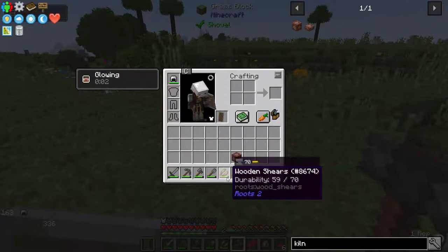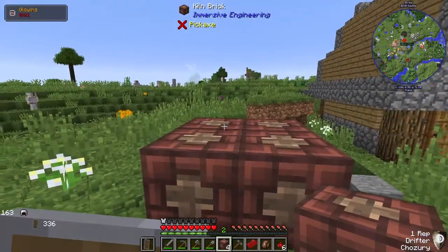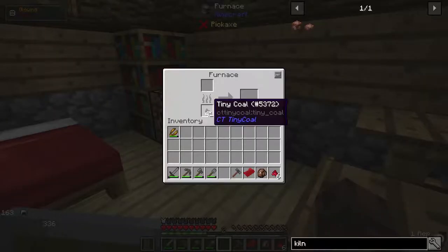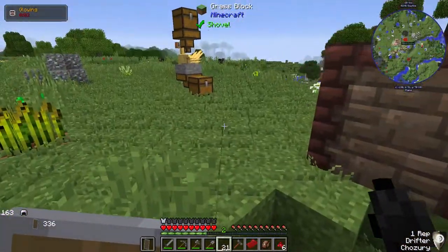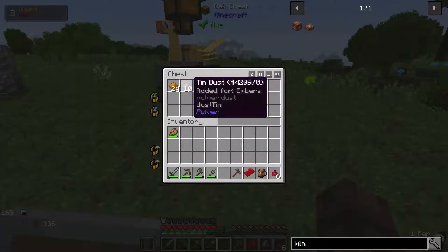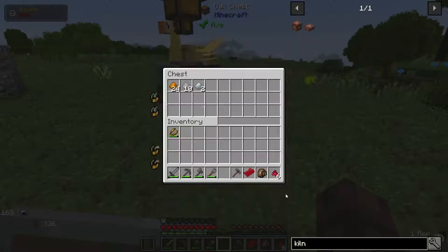We're going to put the alloy kiln right here. Yes, perfect! So we're going to need some fuel. Let's throw that in there - there we are. Now there is the issue that I can't use the tin dust, so I would have to make it into an ingot first, which is silly. If I look up bronze again...